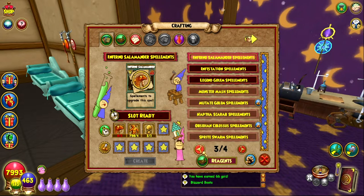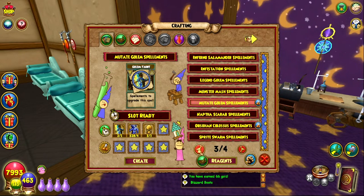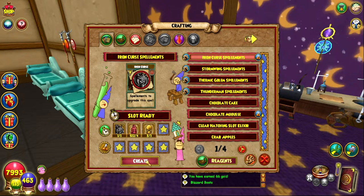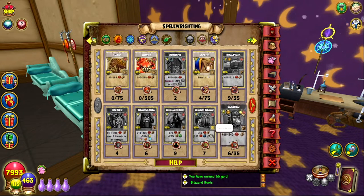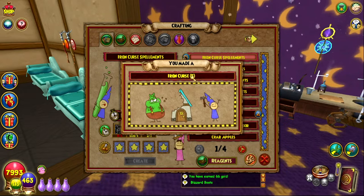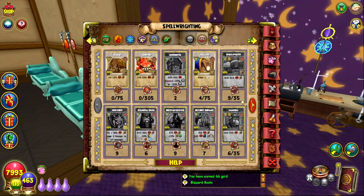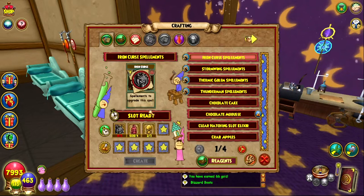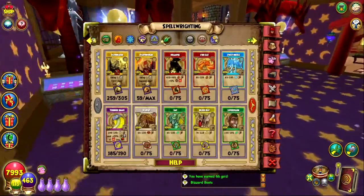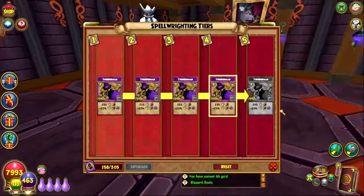At your basic crafting station, you can craft all these spellements — Iron Curse, Stormwing Golem, and so on. All you need is some TC, some idols of the school you're crafting for, and Moongold Dust. Every time you craft one piece, you receive 5 spellements — for example, crafting Iron Curse brought me from 4 up to 9. It's very direct and quick, and this is how I personally leveled up my Beastmoon spellements relatively fast.